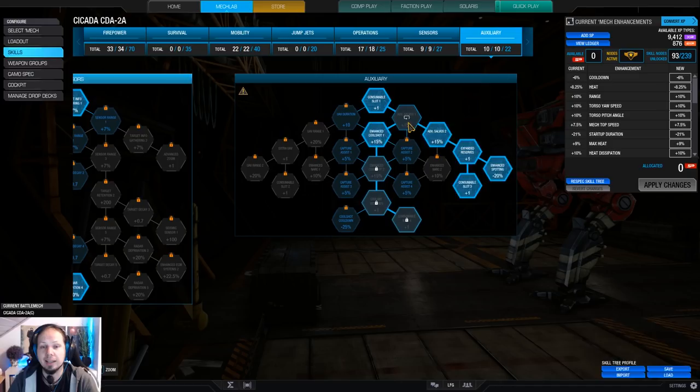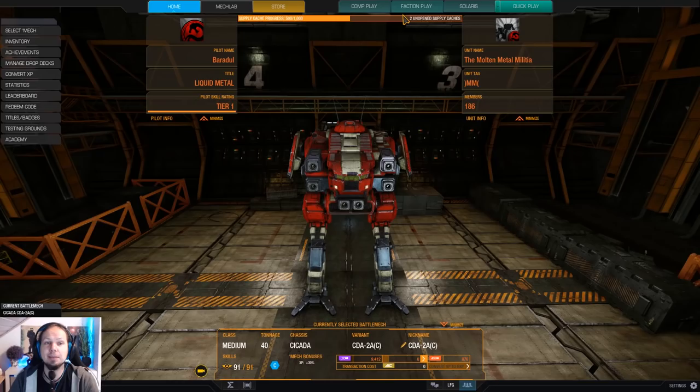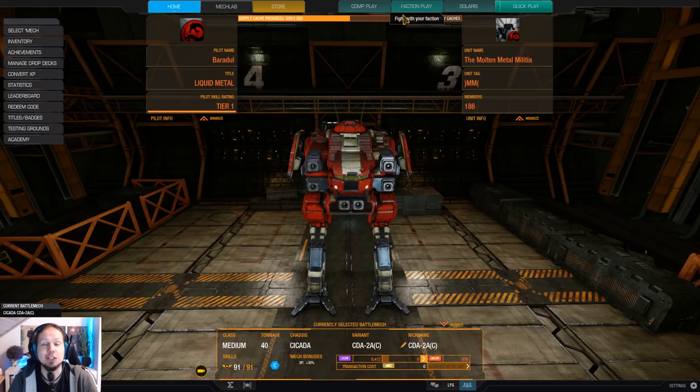When we cannot get into range of our enemies, we drop the artillery on their heads, or use them to deny the enemies some area. We also have the double cool shot just in case. That's the build, everybody. I wish you all a lot of fun in the two games that are coming. Don't forget to leave a rating or subscribe to the channel if you haven't already. Now it's time to hit the battlefield.